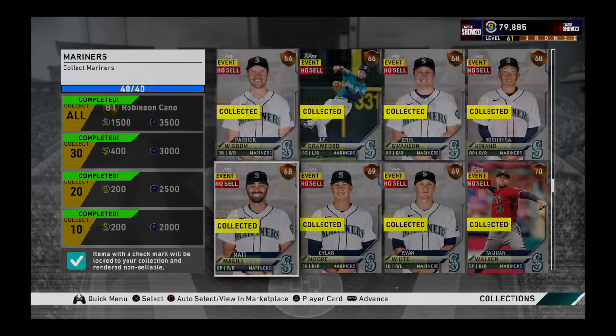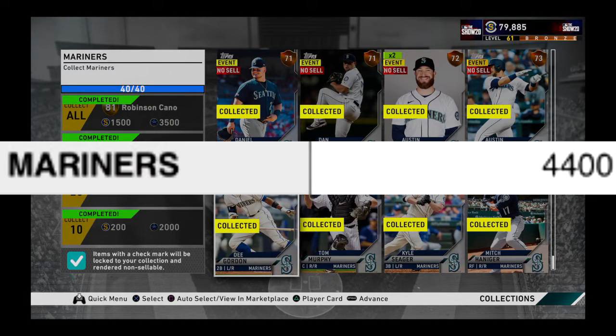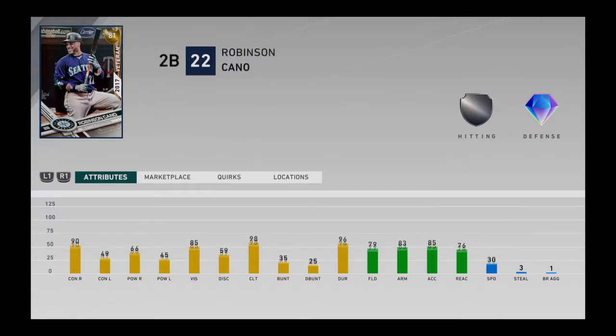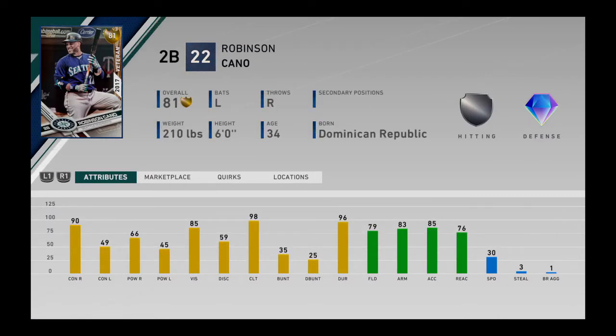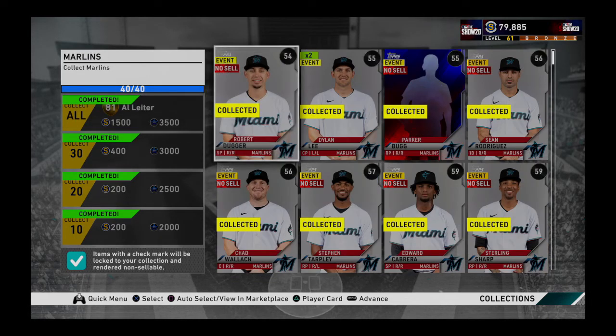The third one is the Seattle Mariners collection. They don't have any gold, and their price is 4,400 coins, which is the currency of this game. The reward is Robinson Cano, which, if you don't need a second base, it can only serve against right-handed pitchers. Also, the total rewards that each collection gives is approximately 400, 800, 1,500 - about 2,300 coins. Unfortunately, there's no return on investment.